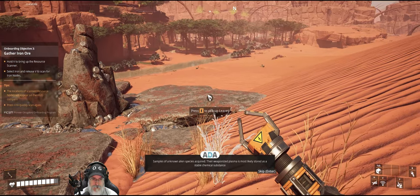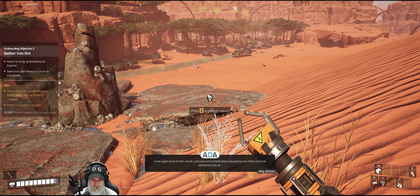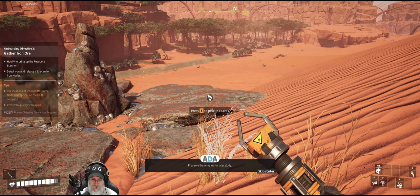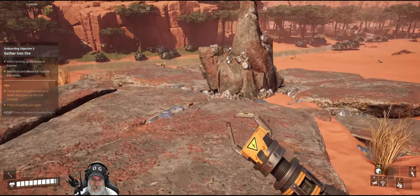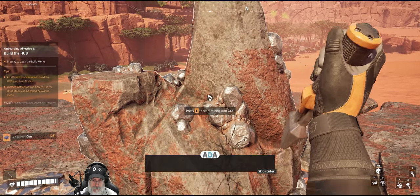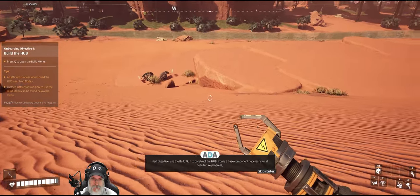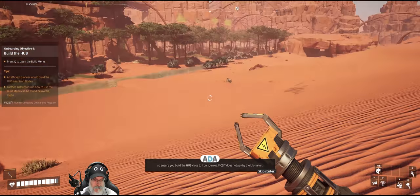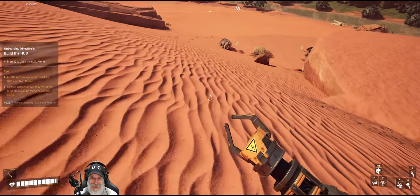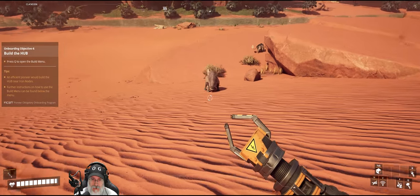Samples of unknown alien species acquired. Their weaponized plasma is most likely stored as a stable chemical substance in an organ close to their mouth and only turns volatile when exposed to one of the chemical elements in the air. Preserve the remains for later study. That's cool that they explain those a little more. Let's grab some iron ore here. Next objective: use the build gun to construct the hub. Iron is a base component necessary for all near future progress, so ensure you build the hub close to iron sources. Fix-It does not pay by the kilometer. We're also going to grab this power slug over here, so let's deal with this hog first.